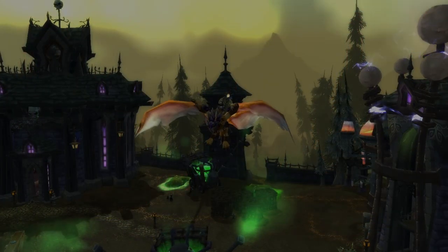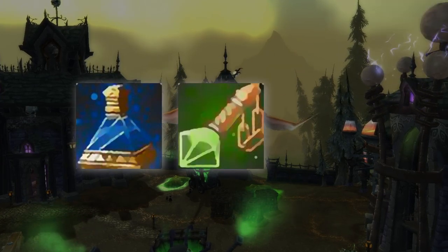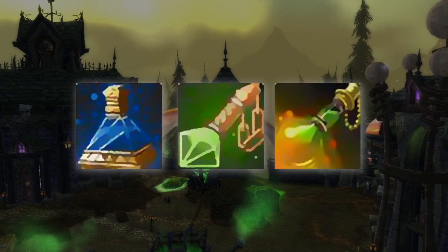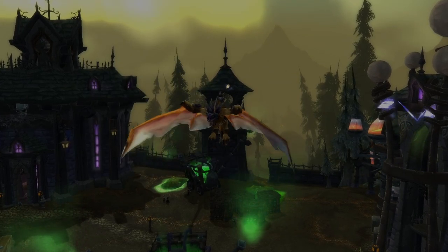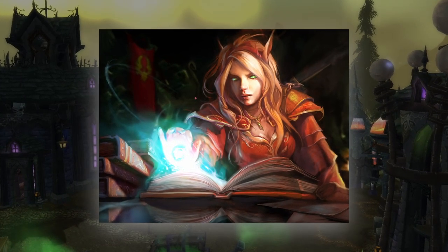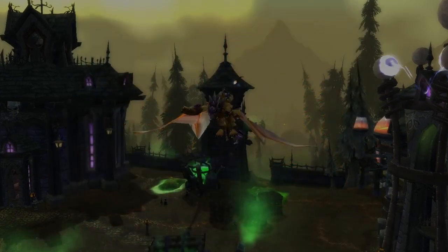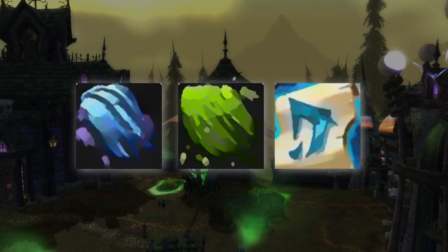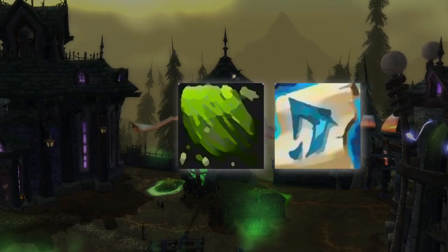Alchemy goes well with herbalism because it requires herbs to make potions, elixirs, and flasks. Alchemy can bring the cost of raid consumables down significantly and can be a good moneymaker. Inscription also goes well with herbalism because you will have to mill the herbs to get inks and pigments used to make glyphs. Inscription can be a good moneymaker because everybody needs glyphs.